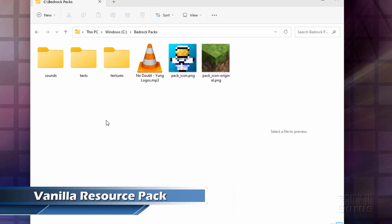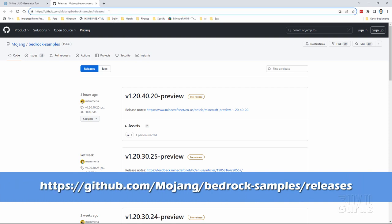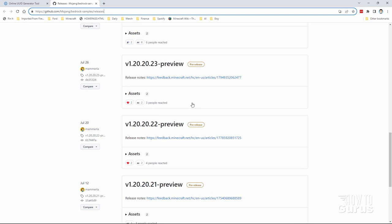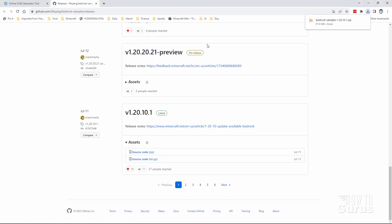Now we also need to download a vanilla resource pack from online. I'll put this address in the description so you can just click on that to get right to this page. Scroll down and ignore everything that says preview — we don't want any of those. That's for upcoming stuff. You want to come down to the one that says latest right there. All these are pre-release things, just go for the latest one. Right now it's 1.20.10.1. Let's download the zip file for this — it says source code zip. Click on that and we'll save that into the same folder that we already set up. Just choose save, and that's all taken care of.